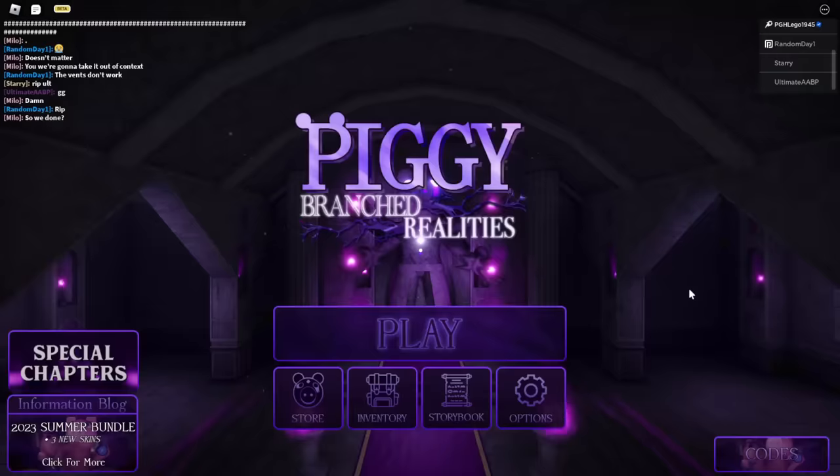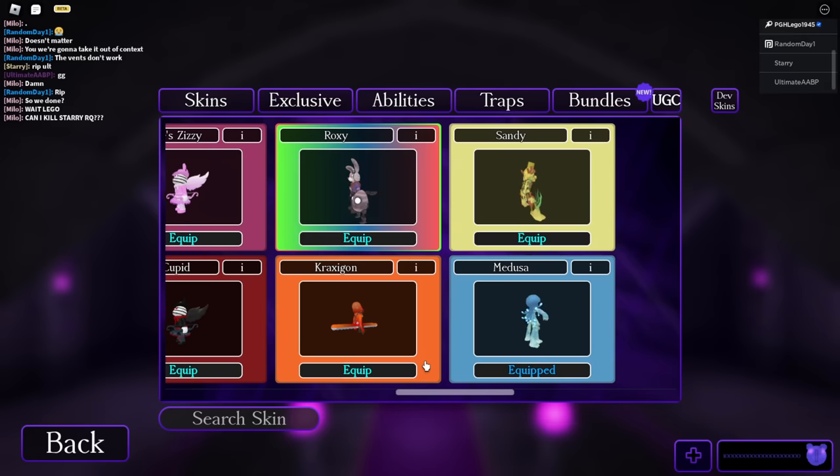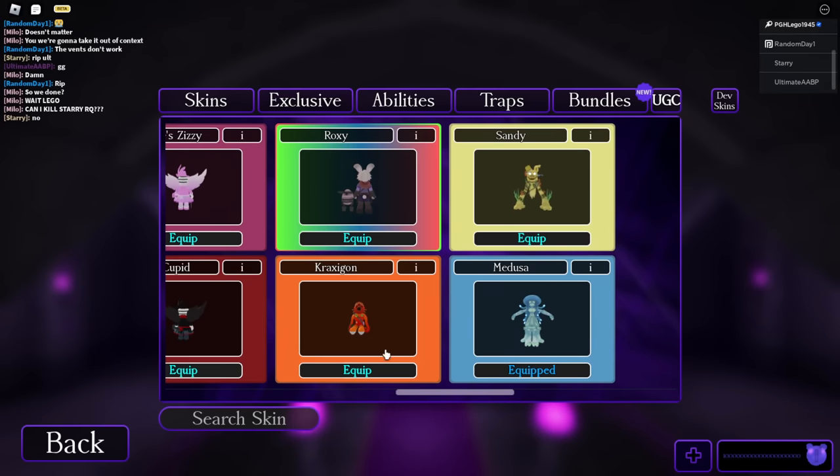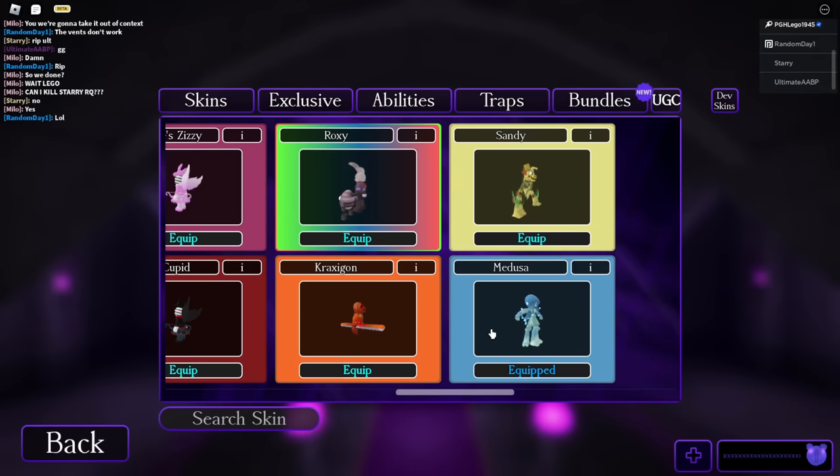Anyway guys, that was Piggy Branch Realities. I must say, all the skins here were absolutely incredible — Kraxagon, Sandy, Medusa. My most favorite has to be... they're all pretty good. One was kind of semi-studio or Blender, this one's definitely Blender, and this one's definitely Blender too. I like Kraxagon's colors though. Sandy's a pretty cool skin, I must say. Also — hi, I'm Spongebob!